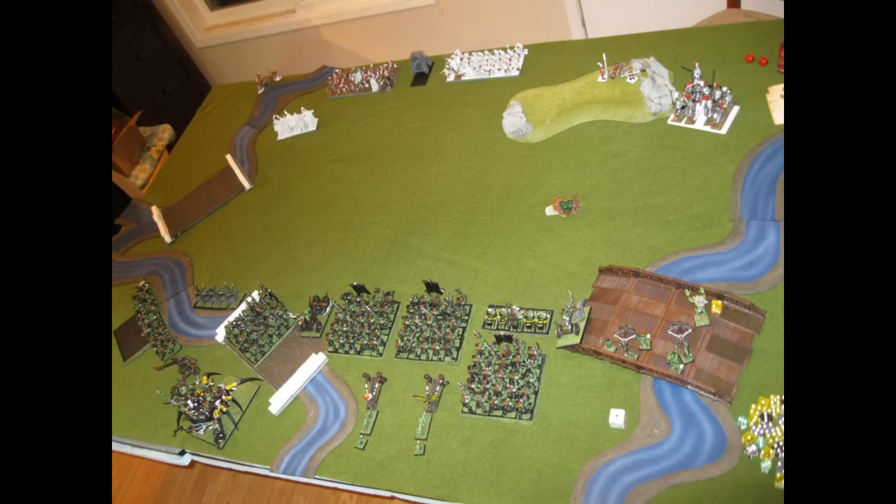On his side, from left to right, he has a Cannon, 5 Pistoliers, then I believe it's like 40 Halberdiers — in there he's going to have one Level 2 and also his Arch-Elector. Then in the right unit he has a BSB and another Level 2; both of his mages are using Shadow Magic. Then he has another Cannon and a unit of 10 Inner Circle Knights with a Warrior Priest in there.